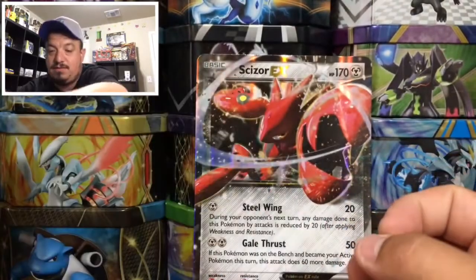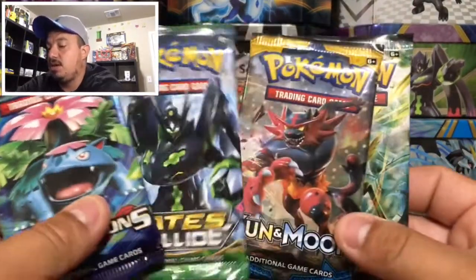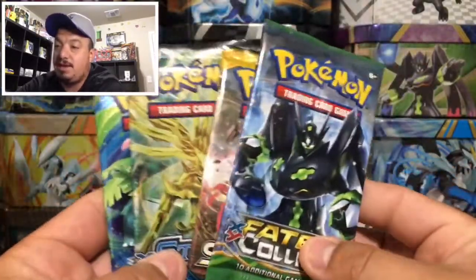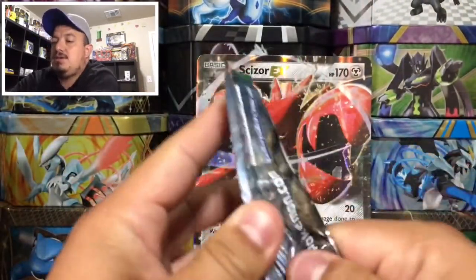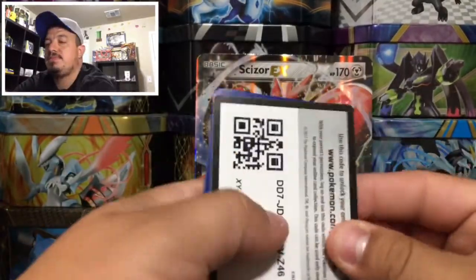We have a TCG code card that I'm going to give away randomly throughout the video, and we have four booster packs: Steam Siege, Sun and Moon, Fates Collide, and Evolutions. We basically have one of everything, but let's close it up and start with Evolutions — I really, really like Evolutions booster packs. So let's start off with this Fates Collide right here.